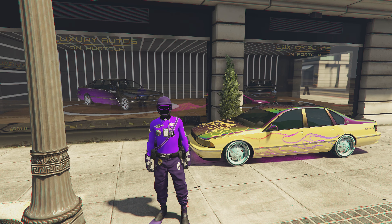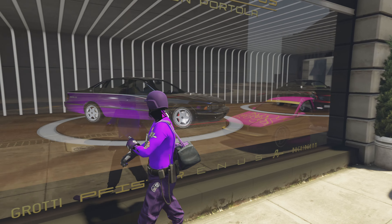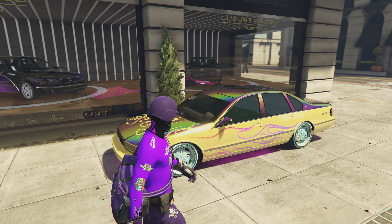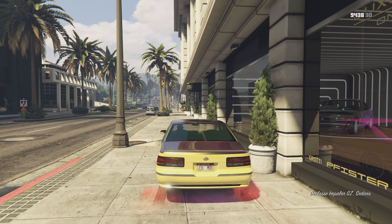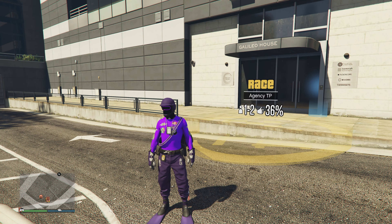So here in this video, we are going to be doing the new 100% consistent agency guide mode. Super easy to do — you can do it in under two minutes. And as you guys can see here behind me are the new vehicles added inside Luxury Autos, so you guys do know that this is working with the new weekly update.